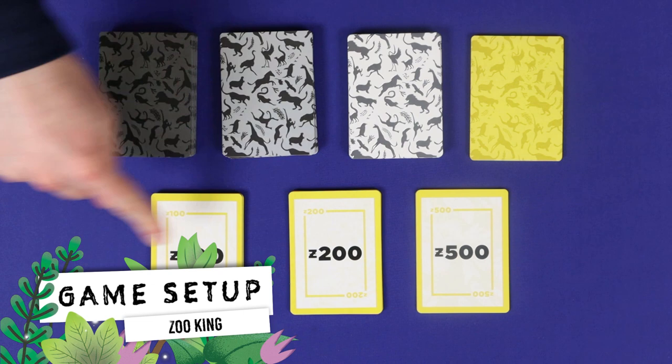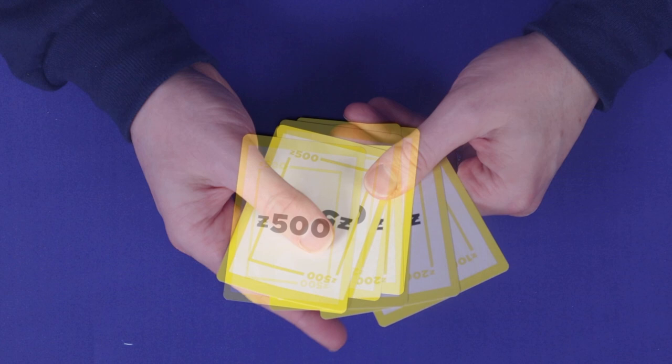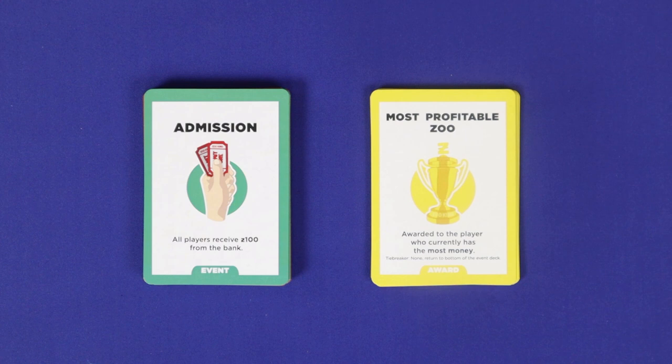To set up the game, first separate all of the decks. The money cards will be split by denomination and placed face up, with the other decks face down. Deal each player $1,000 in starting money, which the player may hold secretly in hand.